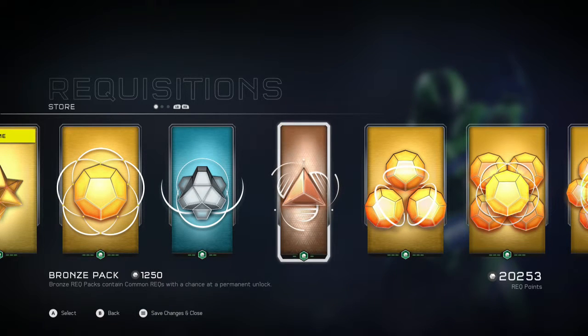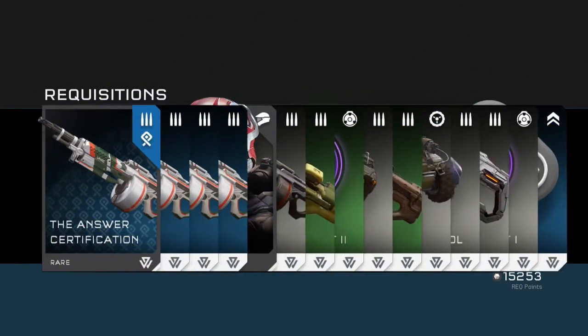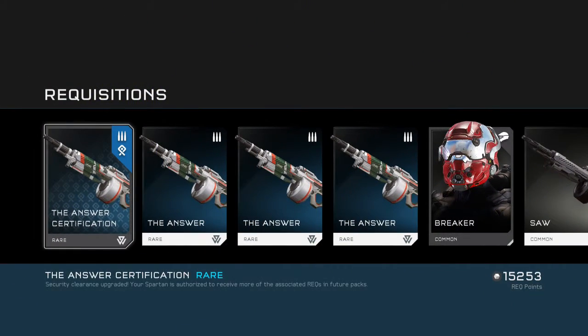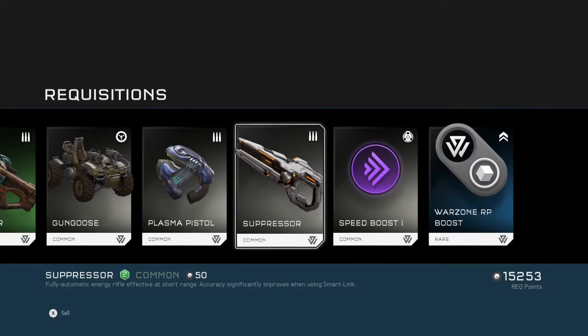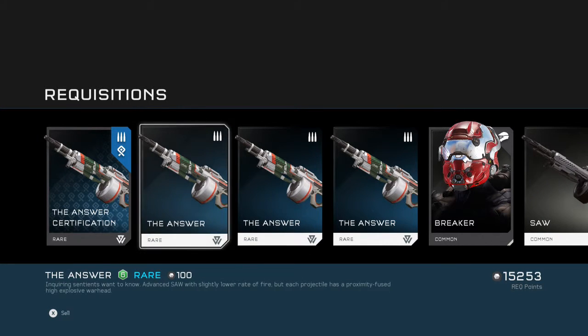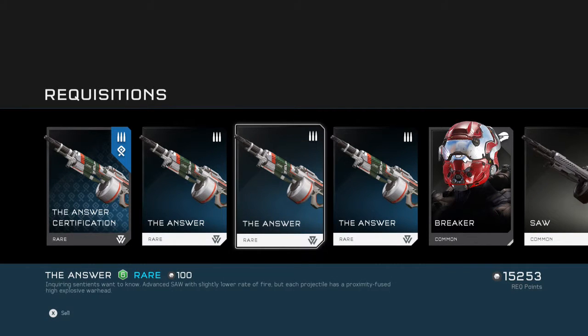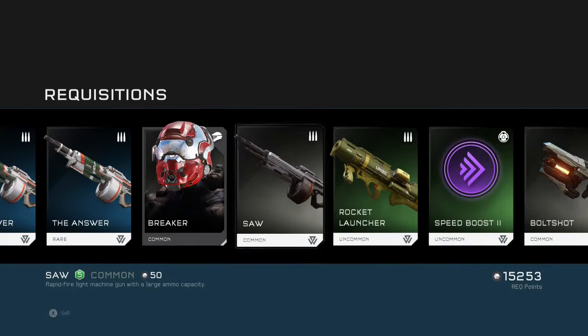I've gotten a couple certifications, so you're going to want to do the exact same thing you did when you were opening the bronze packs — just open the silver pack. The Answer! I've really been wanting The Answer actually. Now here's the two things about the rare packs: first of all, they are the next step you're going to have to do if you want to open the legendaries, because if you go and open a gold pack right now, it'll give you rare stuff just like if you were opening these, except for a higher price.